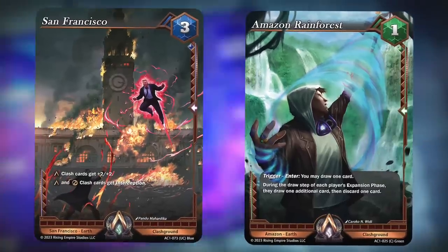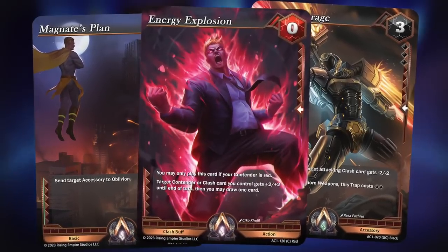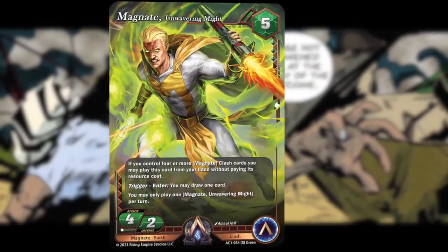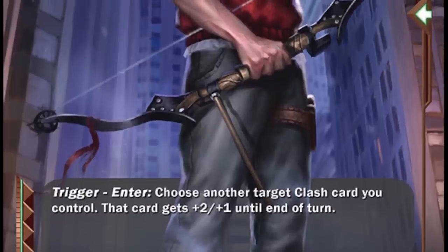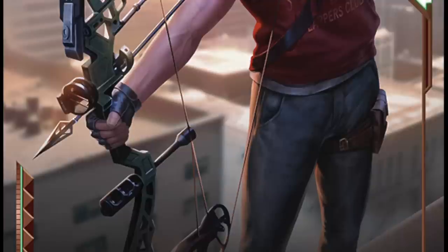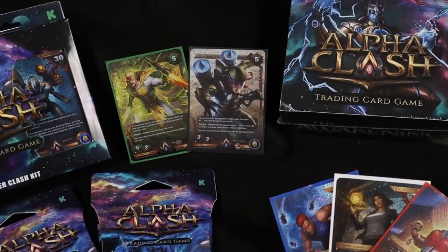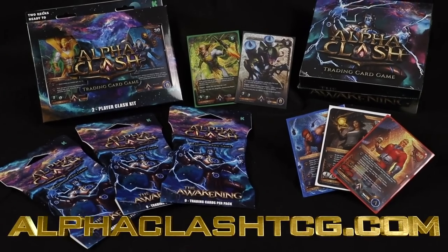Fight in many locations based on our real Earth. Wave plans, set traps, and unleash your ultimate power with action cards. The game is based on an entire universe of unique characters appearing across many cards to demonstrate their personalities and stories, such as the sinister magnate, the young hero Sonoro, and of course the avenging guy. Alpha Clash will be available to purchase in both card game and graphic novel form on July 21st. You can learn more at alphaclashTCG.com.